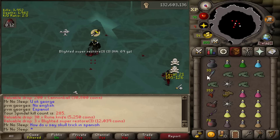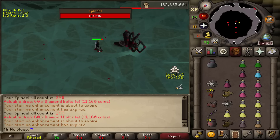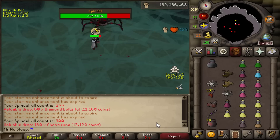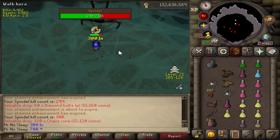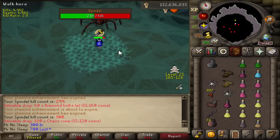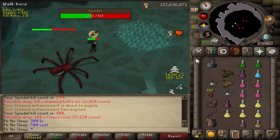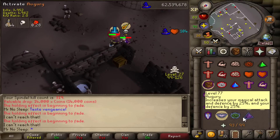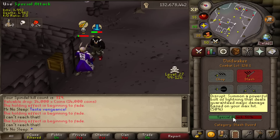I ran into George again — he's trying to skull trick people, but I asked for some translation and didn't receive it. 300 kills in to the video now. I was a little discouraged about how the anti-PKing was going — dying a lot more than I wished and just not getting the kills I thought I would be getting. But I was having such great luck killing the boss that it was definitely lifting my spirits, and I didn't really care too much about the PKs after I started making so much money from Spindle.